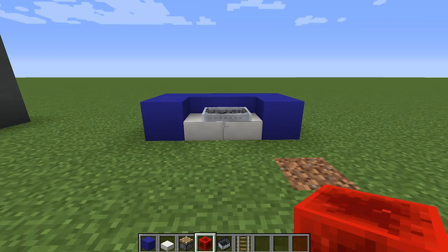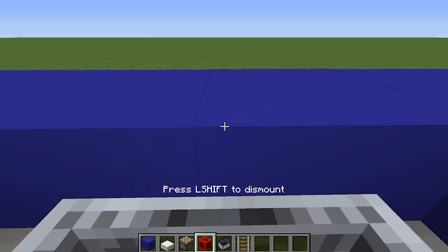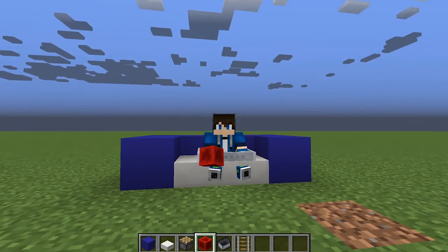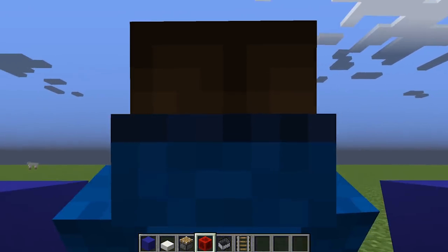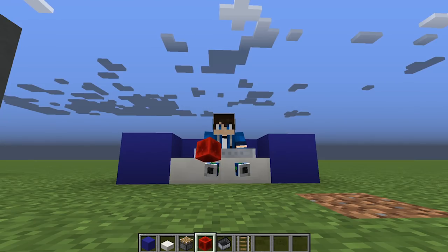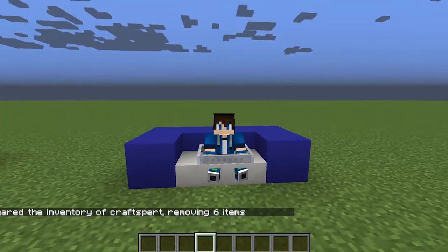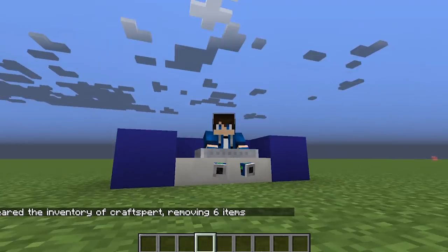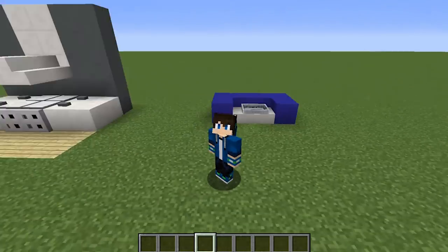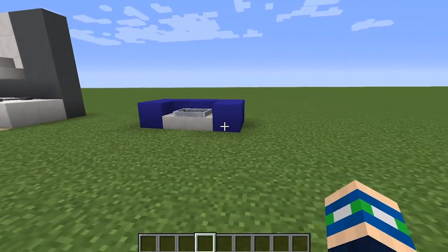Now we can actually go ahead and sit inside our couch! You can come in and sit inside it, and it looks as if you're sitting on a couch — which is a really cool way to have a working couch in Minecraft. Our legs do stick out through the couch a little, which is a bit strange, but it works perfectly well. That's build number two — a really cool couch pull-off.